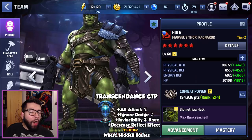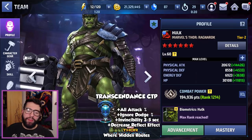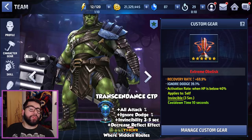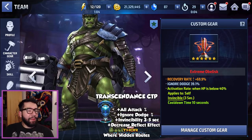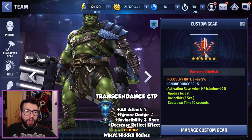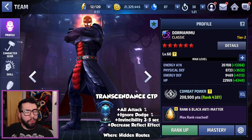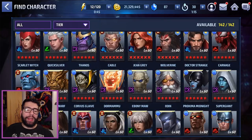I also think Transcendence is a really good CTP for Hulk. We know the CTP of Refinement doesn't work with Hulk properly yet, but this one is very similar to my current obelisk on him — it has ignore dodge and invincibility. The all attack and reduced reflect damage would probably be even better because Hulk will just kill things faster, and offense is king in this new meta. I also like this for Dormammu — on manual play he doesn't really need guard break immunity, and the extra damage with reflect reduction would help him.